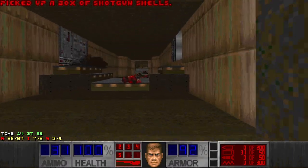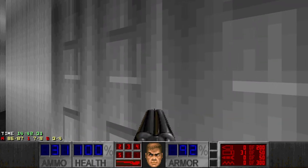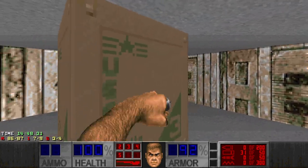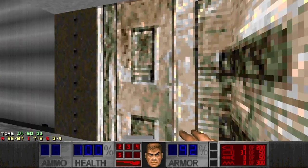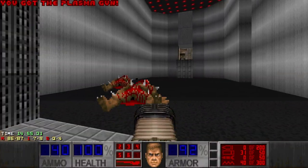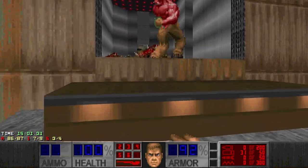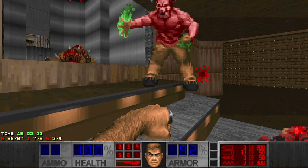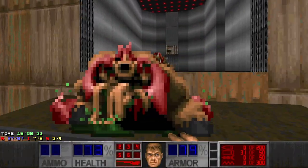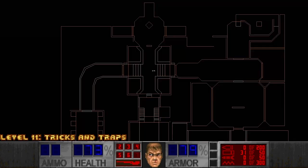Let's grab these shells and take care of the baron here. Yes, there's only one enemy left — this is a baron. I wonder if this is a secret. 40 cells for one baron — let's just punch it. Nice. So we have one item missing, probably the blur sphere, and one secret missing. It's quite a small map but still quite hard.